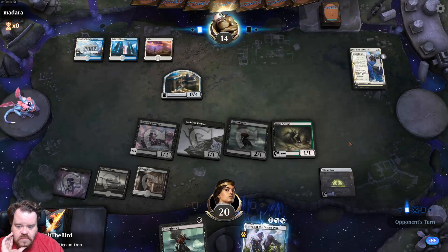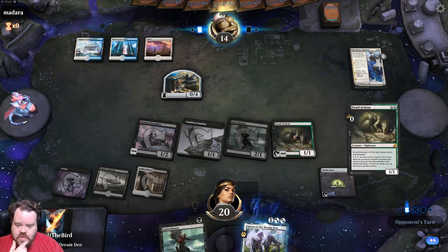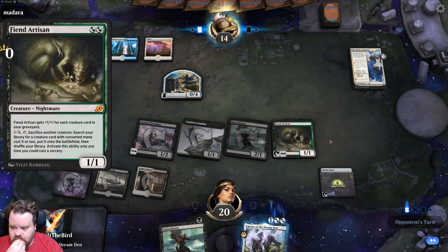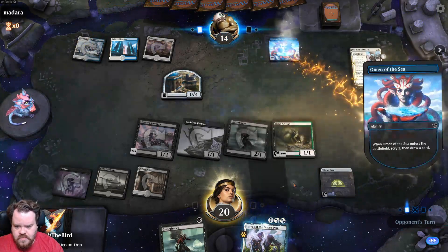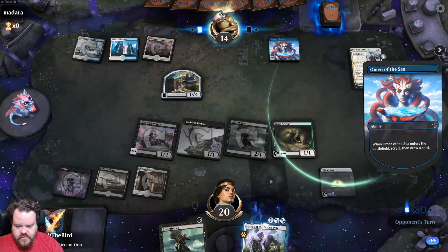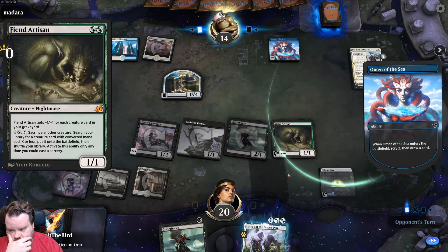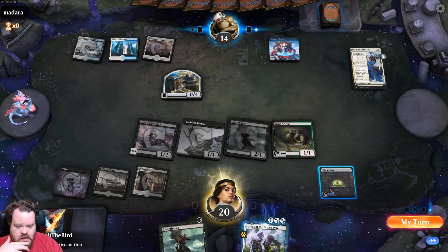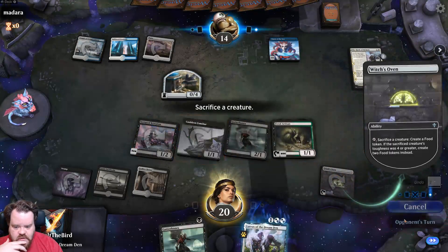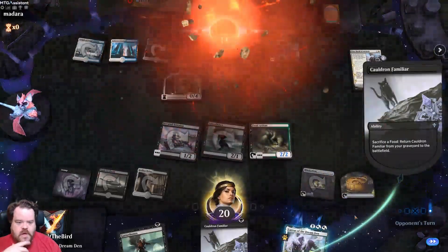I should have probably held onto the fiend artisan. They played Omen of the Sea — alright, resolve. Pass to attackers, let's not forget to do this. And yeah, we win.